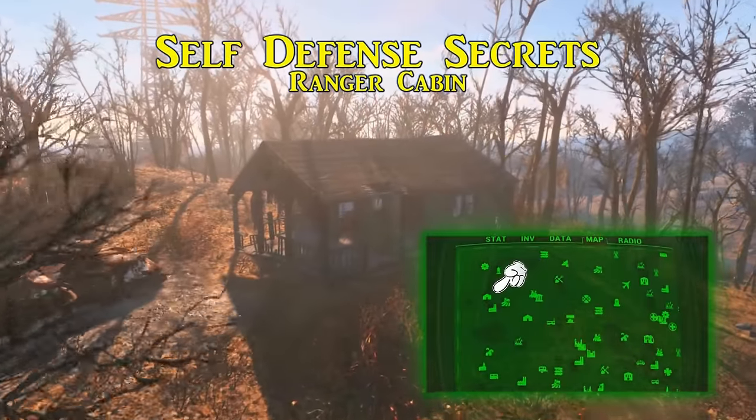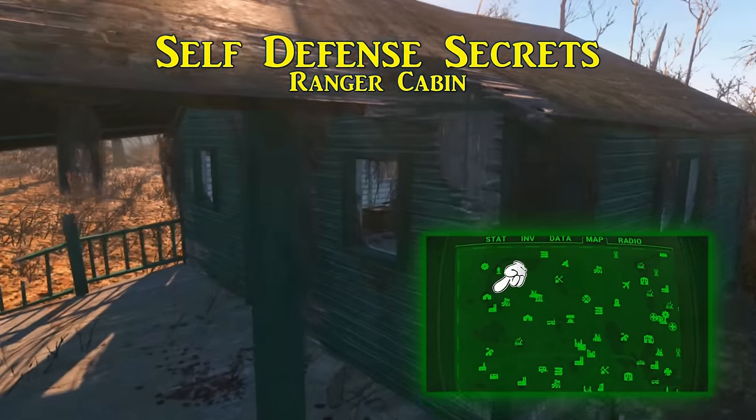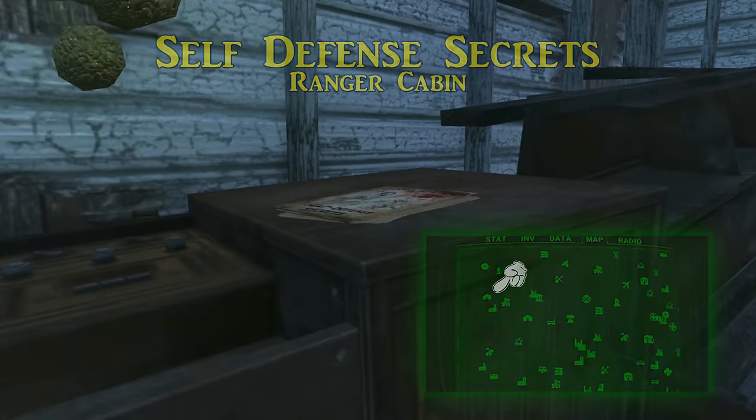The first and closest Wasteland Survival Guide, Self Defense Secrets, is in the Ranger Cabin, a short distance south of Vault 111. Once collected, you will take 5% less damage from incoming melee attacks.